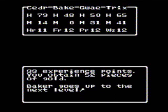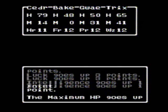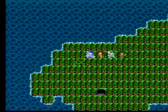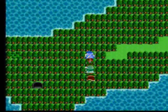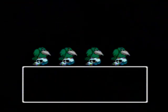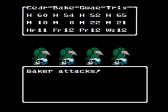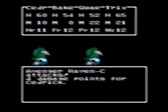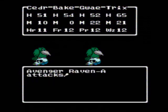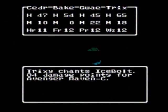Baker goes up to the next level! Strength three, agility six, vitality three, luck three, intelligence one, maximum HP eight. Four avenger ravens next — now one thing you gotta be warned about these guys is they have the ability to attack twice. They don't always use it, but if all four of them attack twice, that's like eight attacks, which could get very dangerous for your party. Fortunately, they drop like flies.